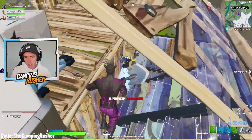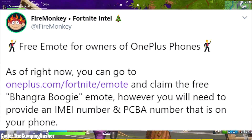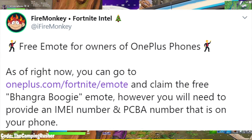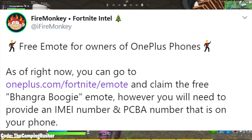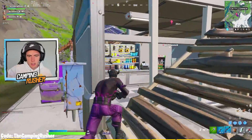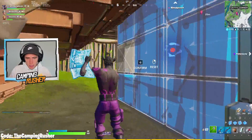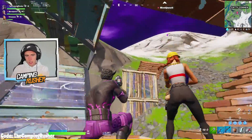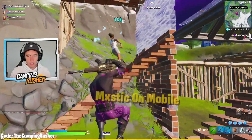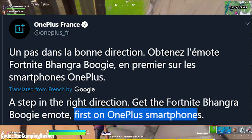Next up, there's a free emote for owners of OnePlus phones. You can go to a link right now and claim the free Bangra Boogie emote, but you do need to provide certain numbers that trace back to your phone. The OnePlus phone can play Fortnite on mobile at 90 frames per second — that's been their big marketing point. Just to clarify, it appears this emote does have a chance to come to the item shop at a later date, based on a tweet from OnePlus France.